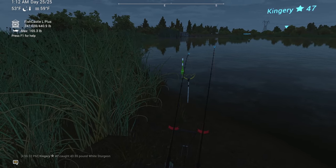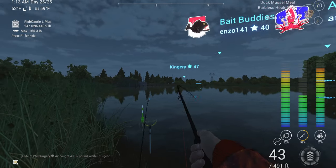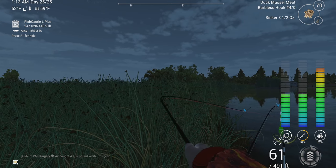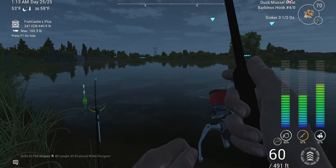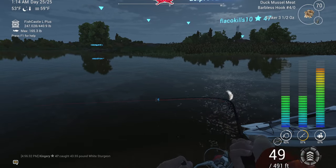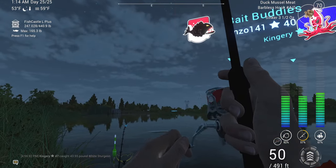Which one are you? It's you — I get a lot more hits on this one for some reason. Man, we almost got my PB in this video. I'd like to get on the leaderboard. I think the leaderboard for the White Sturgeon here is 55 pounds — I believe that's as high as they go here. I'm not 100% sure on that.